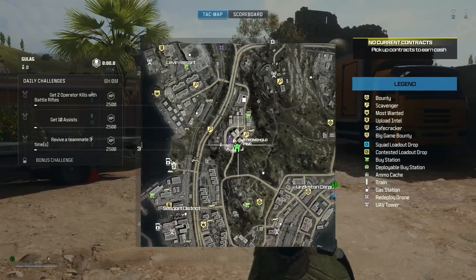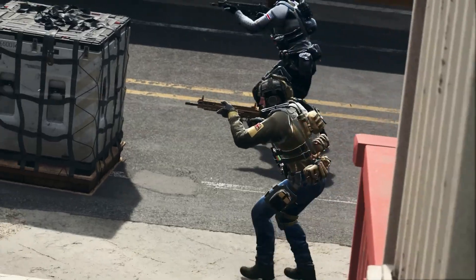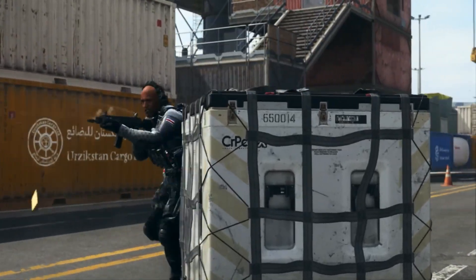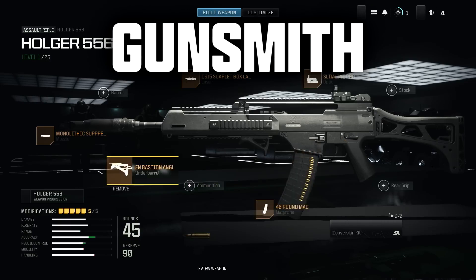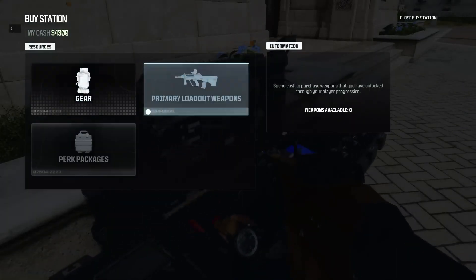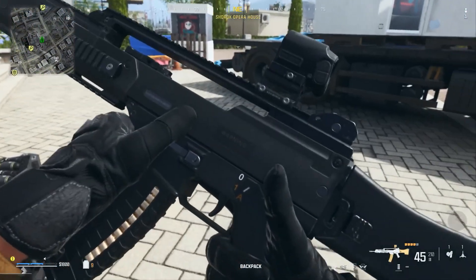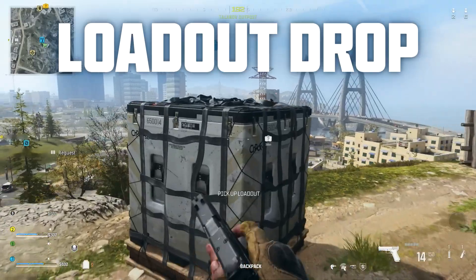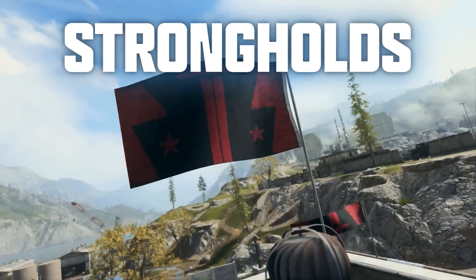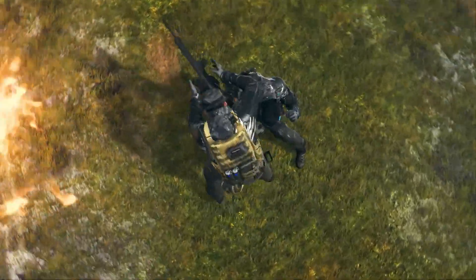Did we say you could buy a loadout? We sure did. And you can make it your own with custom weapons, equipment, and perks. Set up your tactical loadouts how you like it at the gunsmith in the menus before you drop in. Then fight to improve them as you unlock more weapon attachments. In addition to buying your loadout, you can also earn your loadout other ways, like grabbing them from loadout drops or assaulting strongholds that are occasionally active on the map. Whatever your method, a good loadout is critical to survival in Call of Duty Warzone.